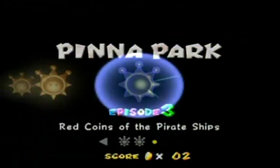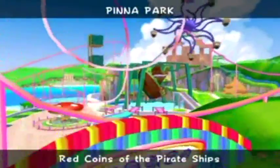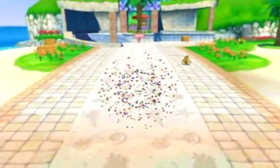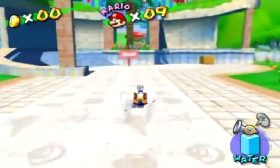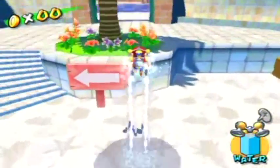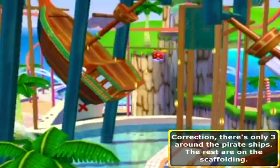The next one is Red Coins of the Pirate Ship — Episode 3, also known as Shine 3. As the name suggests, there's red coins on the pirate ships. But surprisingly, there's only four on the pirate ships for some odd reason. The rest of them are up in the air.